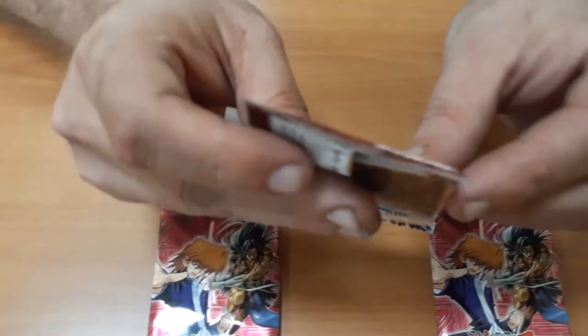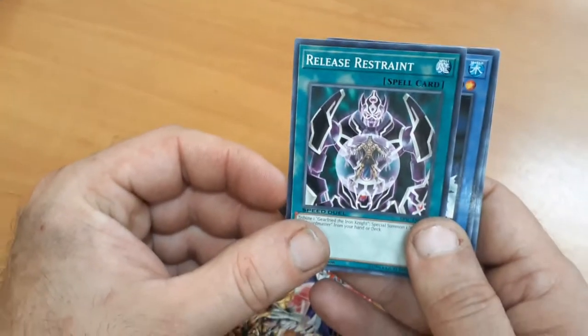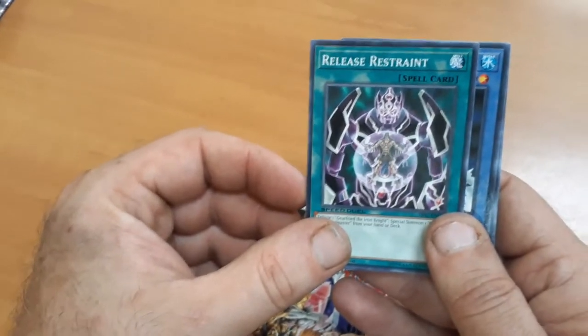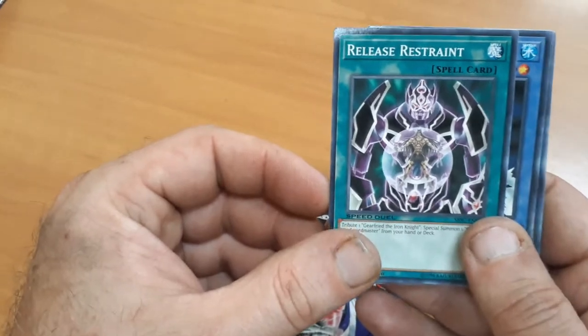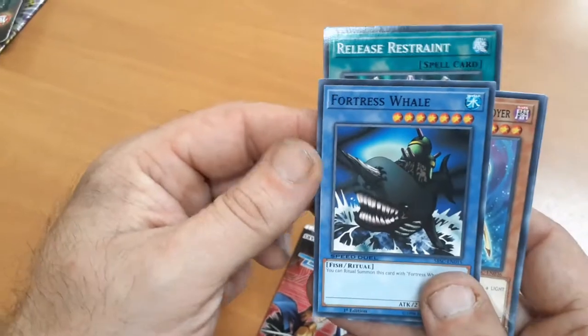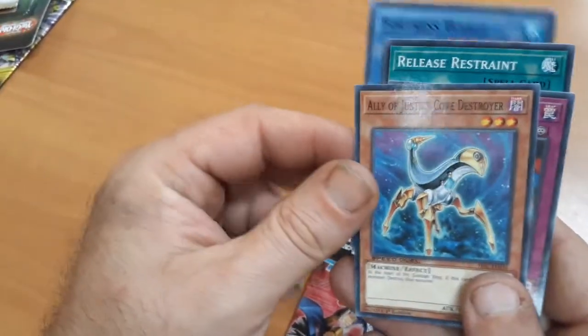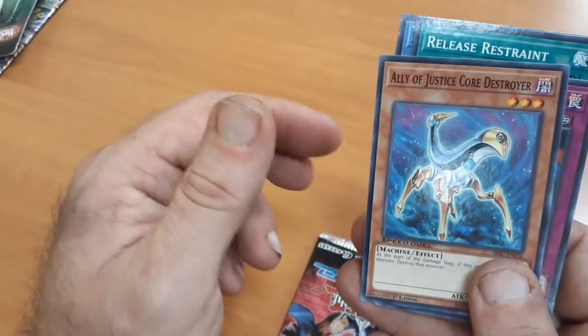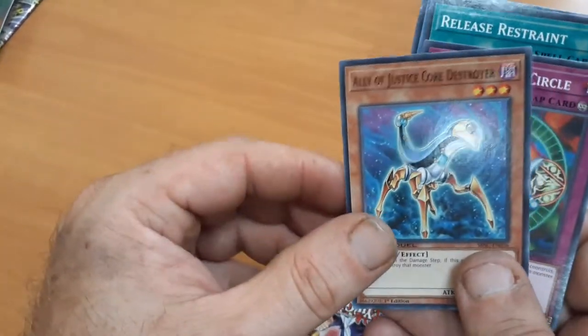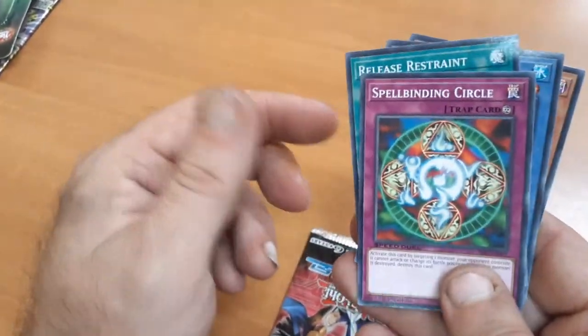And of course, if he gets any God cards, he'll probably also build a God card deck. Kick things off — what you got there? Release Restraint. The Fortress Well — cool, very cool. Ritual. Ally of Justice, Core Destroyer. Oh, the Spellbinding Circle — that's a good one.